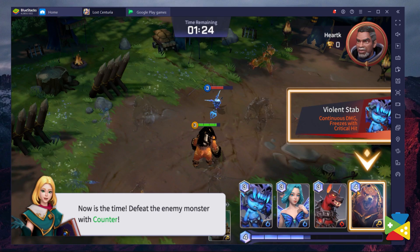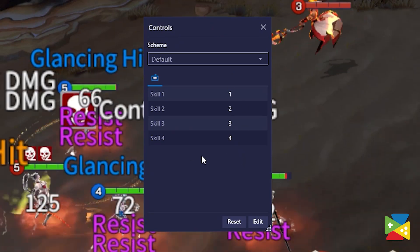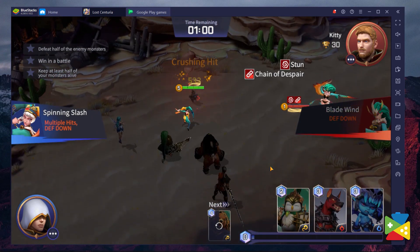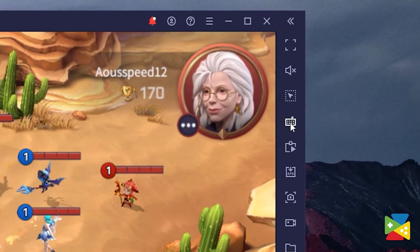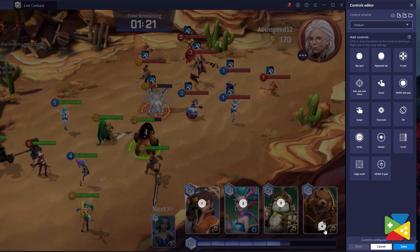Summoner's War: Lost Centuria is a real-time PvP game where players need to press their ability cards at the right time to utilize the counter mechanic. By assigning different keys to card positions, it becomes super easy to get the timing right instead of having to drag the mouse all over the screen. To do that, you'll use the BlueStacks key mapping tool, accessible by clicking the keyboard icon. This key mapping not only emulates real mobile touch controls but also lets you customize keys for different actions, so you can set it up just the way you like.